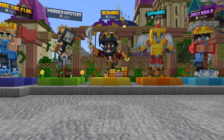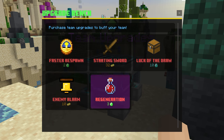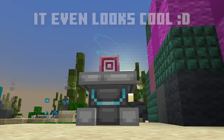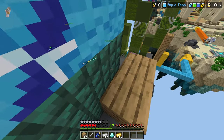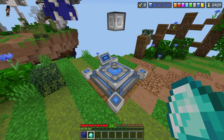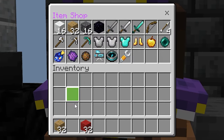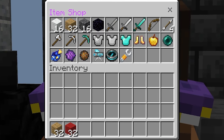Hive Bedwars introduces team upgrades. Get three emeralds and buy Regeneration — this is genuinely the best team upgrade. It'll save you in so many fights and a lot of people don't know about it. Also, learn the planks method: after upgrading your generator at the start, it's better to use planks instead of wool because you get the same amount of gold and iron after upgrading, but you get more blocks per purchase.